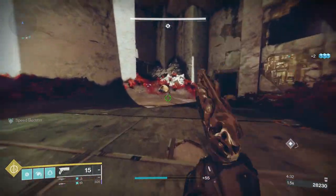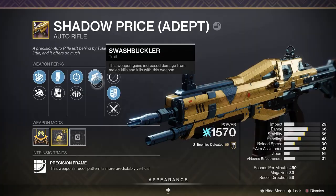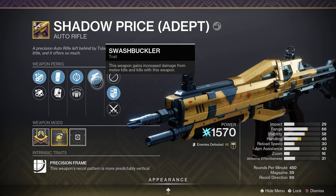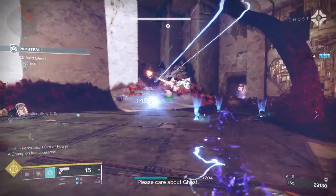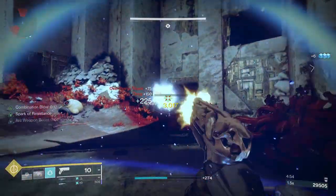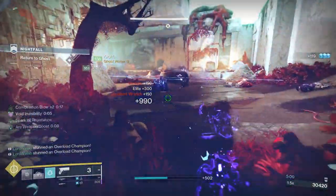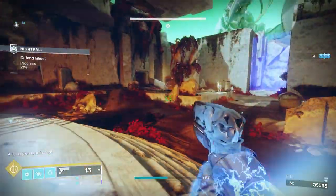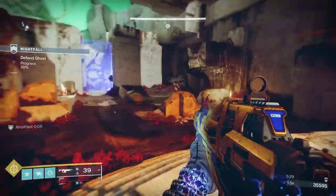You can get Rat King from the Monument to Lost Lights exotic kiosk in the Tower. In the energy slot I'm using Shadow Price, a legendary energy auto rifle with a precision frame, meaning the recoil pattern is more predictably vertical. It has Swashbuckler — the weapon gains increased damage from melee kills and kills with the weapon. It's also an arc weapon that can deal with anti-barrier champions this season. If you don't have Shadow Price, any energy weapon with Swashbuckler works well — bonus points for champion coverage this season via Scout Rifles, Pulse Rifles, Bows, or Snipers.